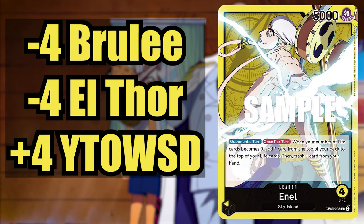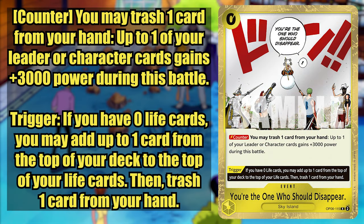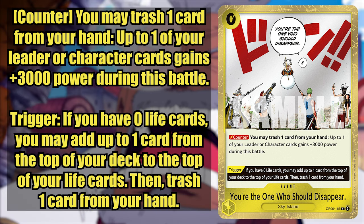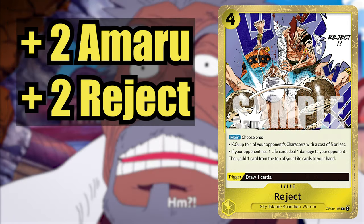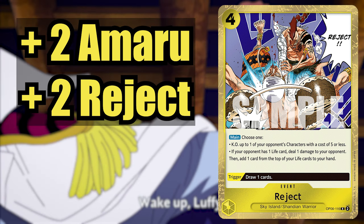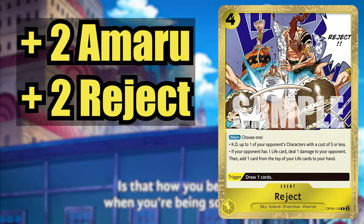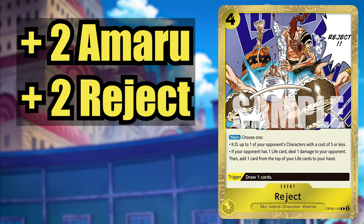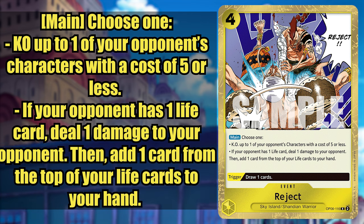First, we're dropping all 4 copies of Brulee and 4 copies of Elthor. Instead, we're adding 4 copies of 'You're the One Who Should Disappear' — that's a 0-cost event that lets you trash a card for a 3000 counter, and if it's the last card in your life, the trigger also just gives you Enel's effect again, stacking to let you add 2 cards from the top of your deck to your life. We also want 2 more copies of 200 Million Volt Amaru, since it's a fantastic way to deal with blockers in the late game, giving you an easier time versus Sakazuki and Perona. We also want 2 copies of Reject, unless it gets banned early — some Enel players run it at 4, and if you do that, just drop Amaru to 2 copies.